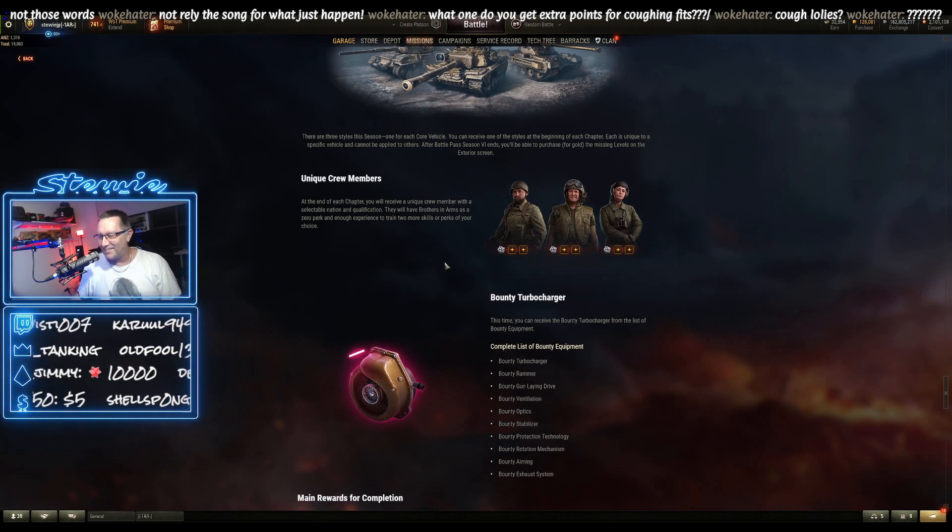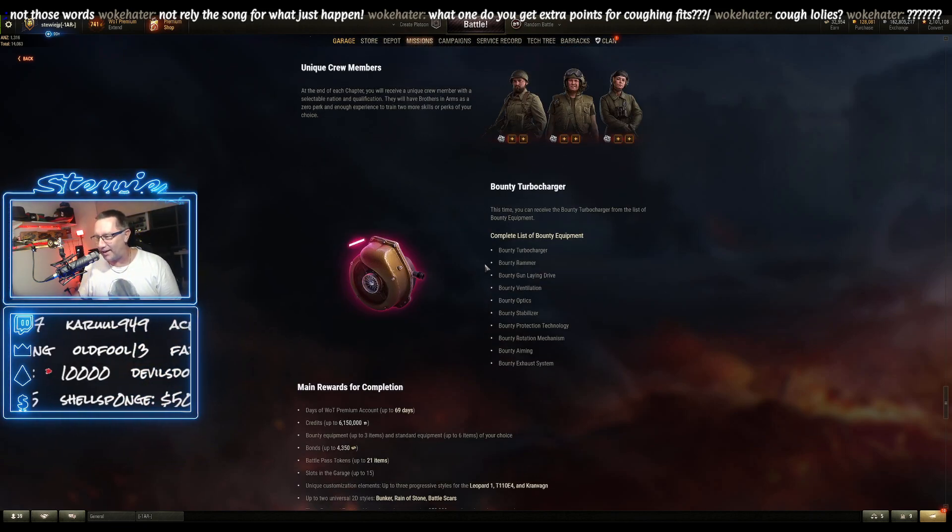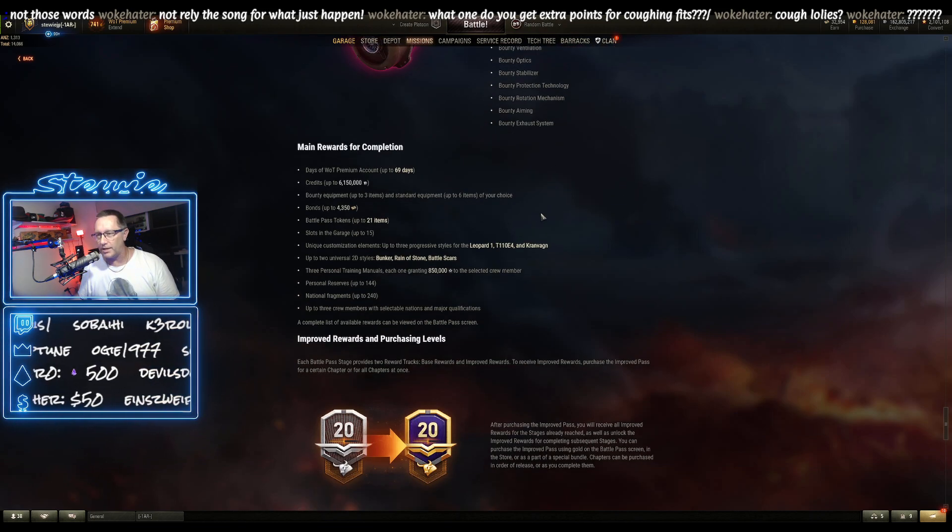You get three crew members, and there's also a bounty turbocharger — the new piece of equipment for Season 7. The main rewards for completion include credits up to $6 million, up to 69 days of premium time, up to three pieces of bounty equipment, six standard equipment, and 4,350 bonds plus more. Battle Pass tokens can also be exchanged for bonds — those 21 tokens, if you want to, you can exchange them for 2,100 bonds.